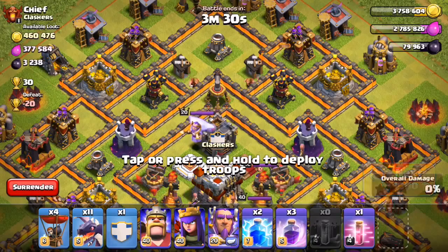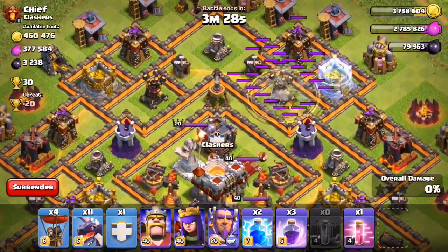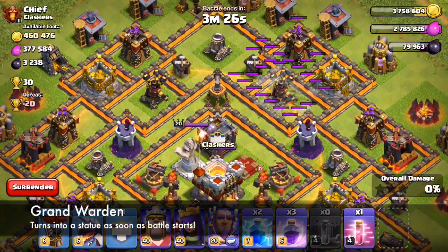Let's go ahead and check out an attack right now. As soon as the battle begins, you can see that the Grand Warden is going to run to his platform and turn into a defensive statue.